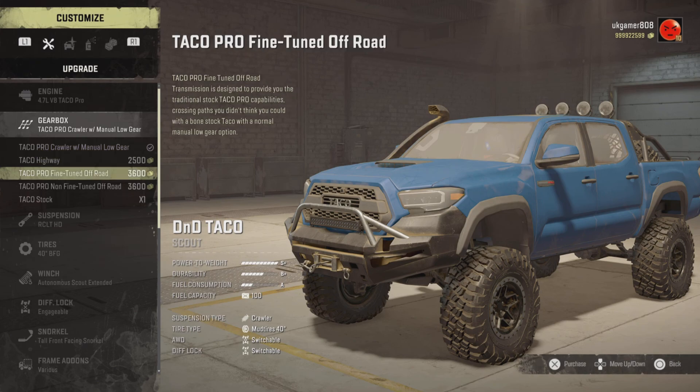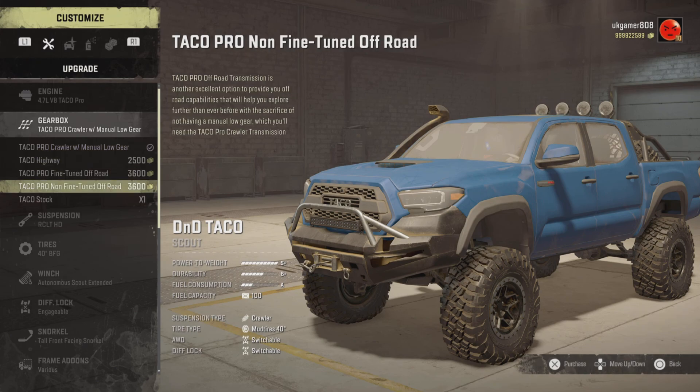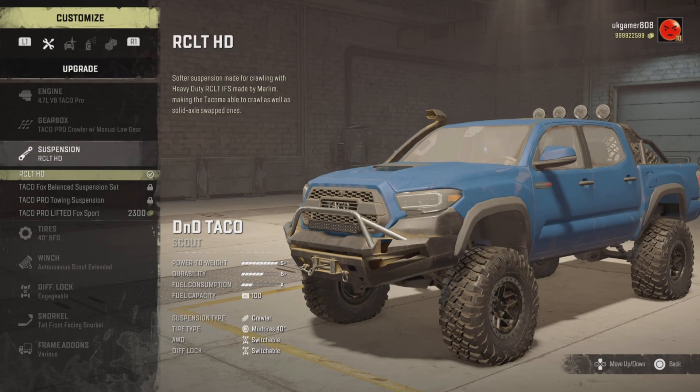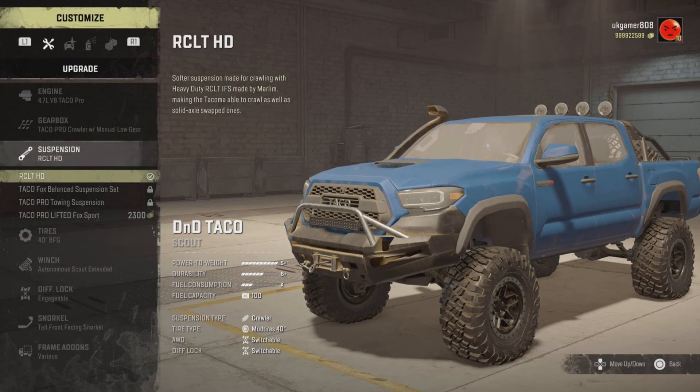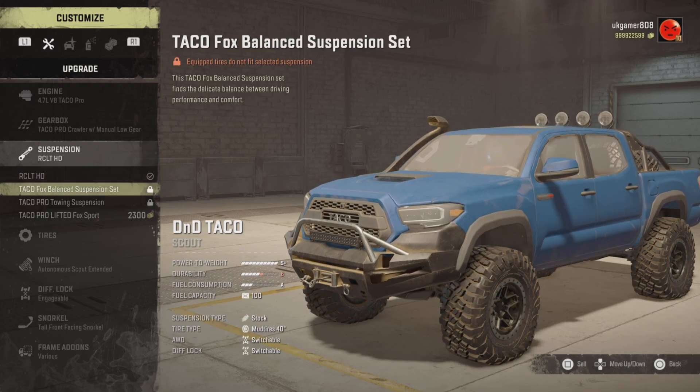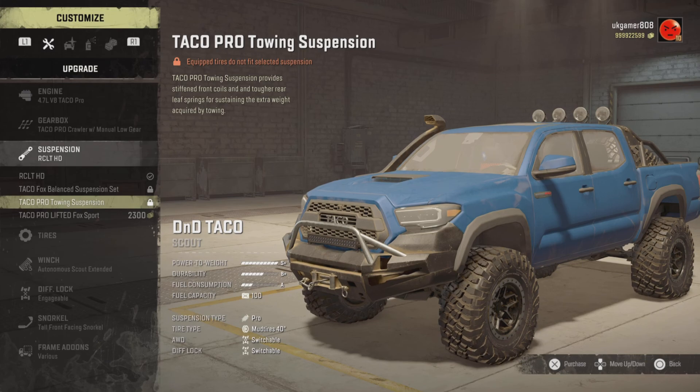There's a highway fine-tuned and then a non-fine-tuned option, which is awesome because I'm not too keen on those fine-tuned ones to be fair. Then we've got the Taco Stock as well. Suspension-wise, we've got the RCLT HD, then the Fox Balance suspension, and then we also have the Pro Towing suspension.